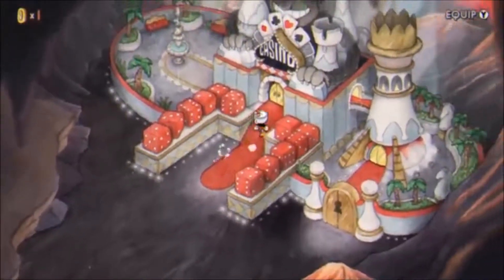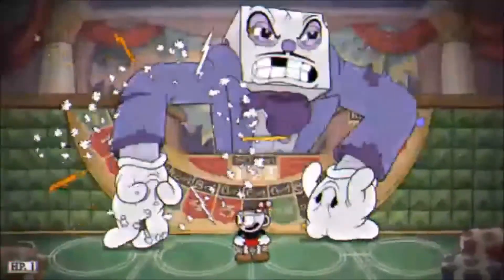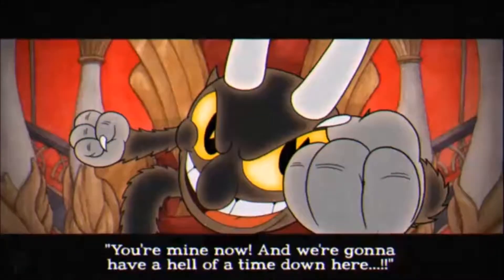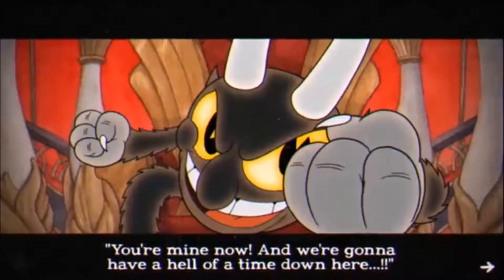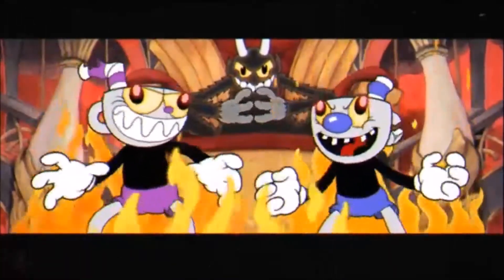Now after all of that you'll be in front of the devil's casino. You just need to kill King Dice and the devil, or join him and be his eternal servant. And yeah, that was how to speedrun Cuphead. See you next time, bye!